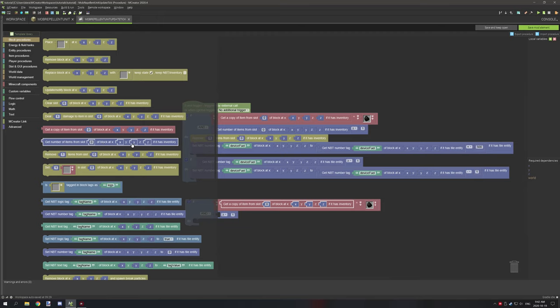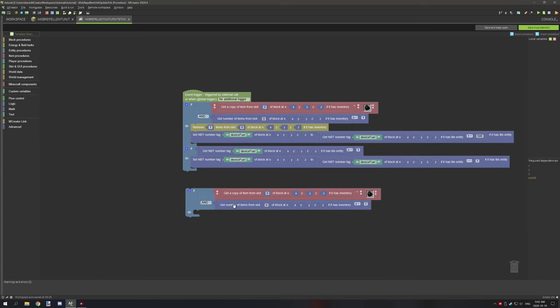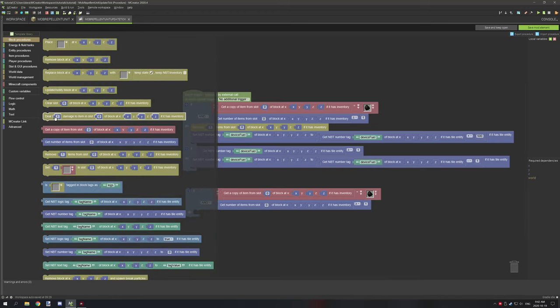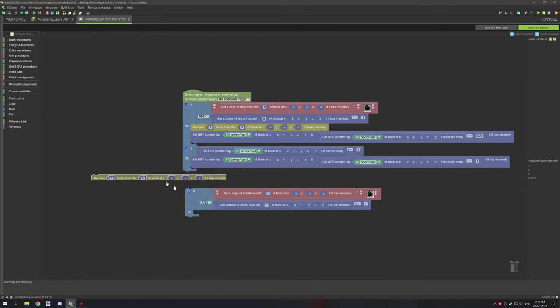Then go back to block and grab the one directly below it giving the number. When you have these two blocks set up, you can move on to removing the items. Go back to block, scroll down and find 'remove items from slot of block' — if it has an inventory, remove that. By default this should work fine. You can remove more items if you want, but it might require a little tweaking. If you're going to increase how many items are removed, increase that number as well so they match. Now we need to set the NBT variable. Go back to block, scroll down, and there is 'set NBT number tag'. Drop that in, name it 'device_fuel', grab a math operator, set the number to 500 — this is how many points it gains per item. Then go back to block and get 'get NBT number tag', drop that in, and use Ctrl+C / Ctrl+V to paste the tag.